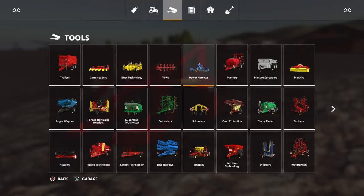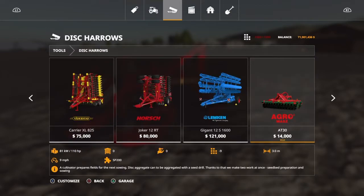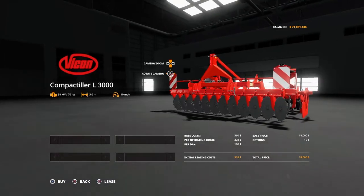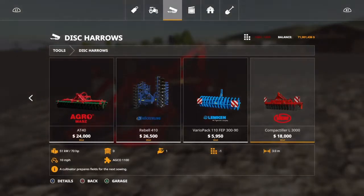You'll find it under discs. There it is — the Compact Tiller L3000. There is no customization to it and it costs $18,000. It's workable, especially for a disc harrow. It's 3 meters but works perfect for the small farms.